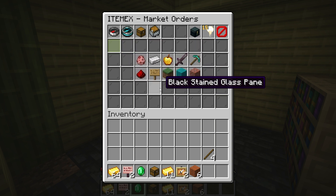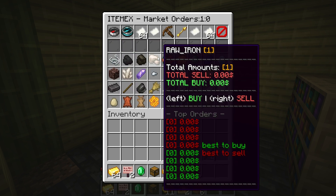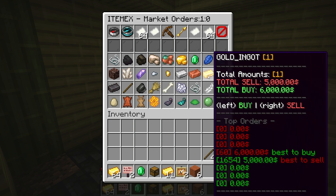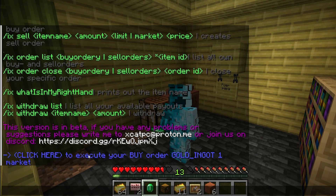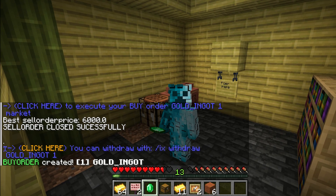If you hover over a specific item you will see a pop-up window, and in that pop-up window you see the best price and sell orders. You can click with the right or left mouse button to buy or sell it, and then you get a confirmation message in blue — if you click on that, you execute the order.